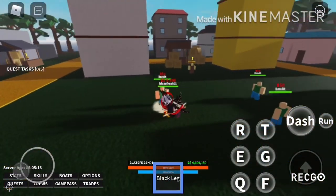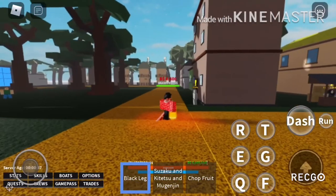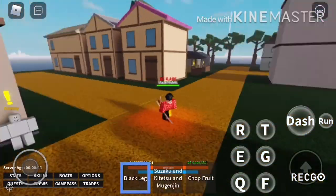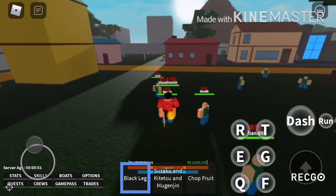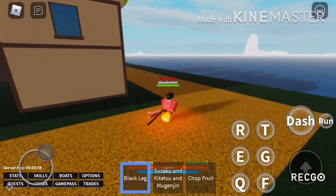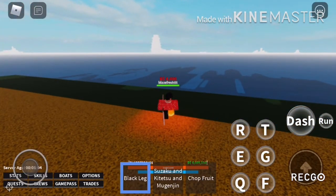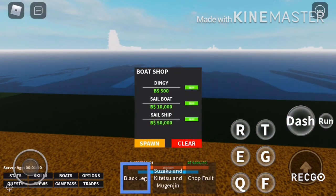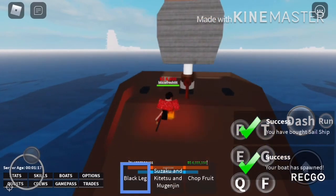Now that we're done grinding and we have 500k belly, this is what I've been talking about since the start — this is why the 500k is so important. We're going to buy Black Leg, a fighting style that has the largest AOE and hitbox in the game, making grinding so much easier. If you don't know where Black Leg is, you can watch this video or ask a friend to take you to Sanji.